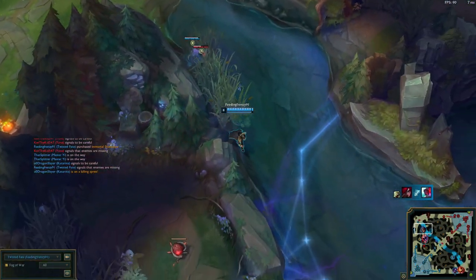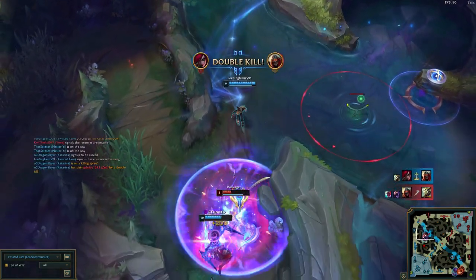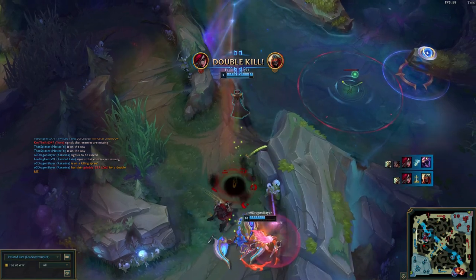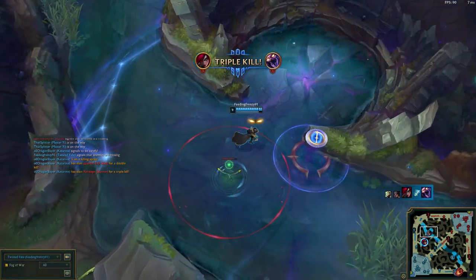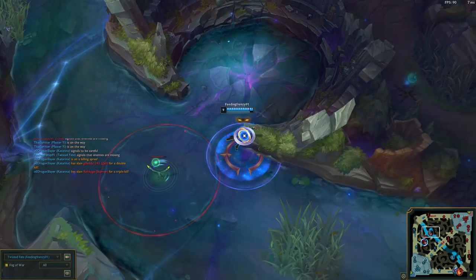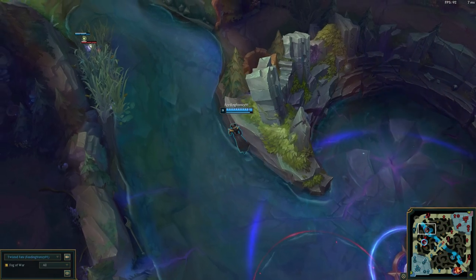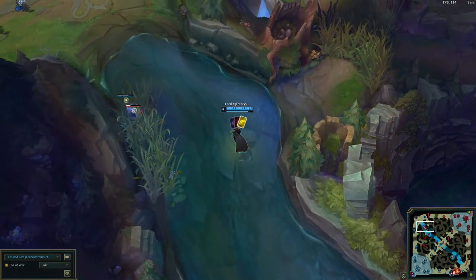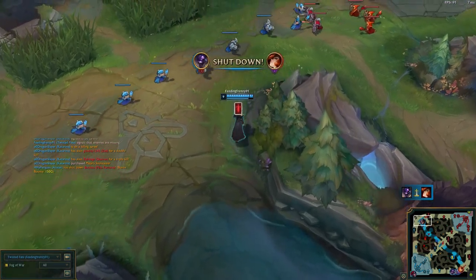Once you get Shieldbow and Hullbreaker, depending on who's ahead, I do believe you can then start to just go in as TF. Because once you have those two, he becomes kind of like a slightly different fighter. Sometimes he can even surprise people, because people will come in thinking they're going to beat up Twisted Fate, and then all of a sudden Twisted Fate can survive a one-on-one fight with them.